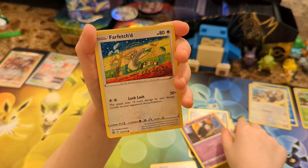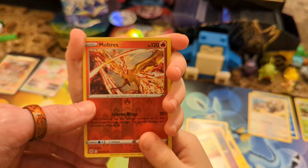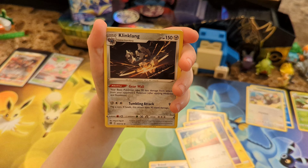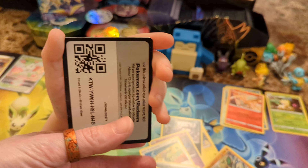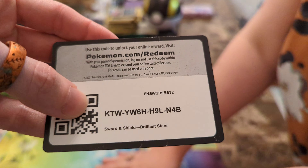A Reverse Holo Moltres. Is that a rare? Yes, that is a rare - we could get back-to-back Moltres, but let's see what we get. And a Klinklang for the rare. Is that a psychedelic Vibrava? Is it another one by Tomokazu? Yeah, Tomokazu Kamiya doing Vibrava. The Café Master again. And that evolves into Monferno. Cool, haven't seen Monferno in a while. And we've got a Brilliant Stars code card from that pack.